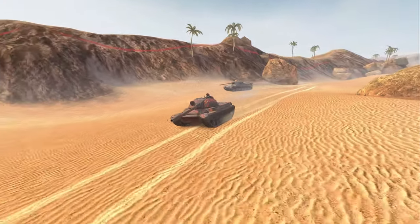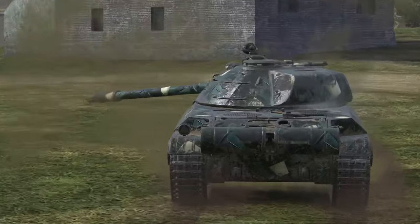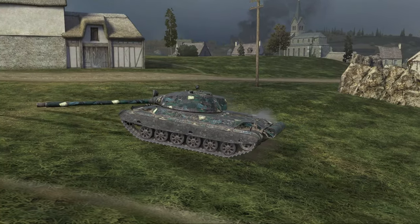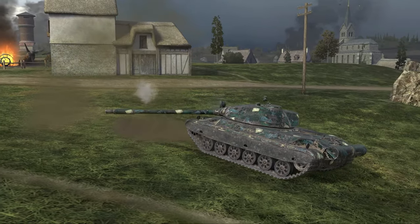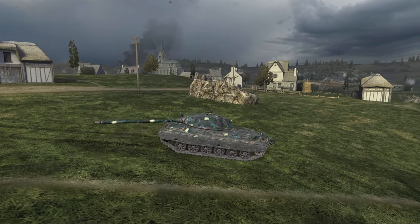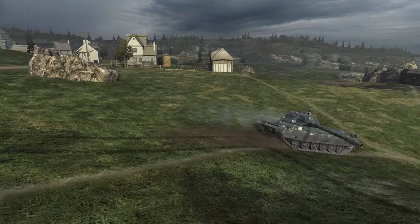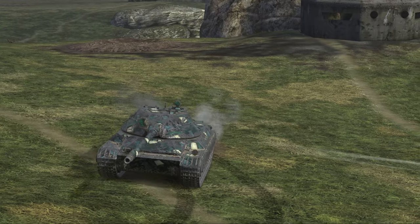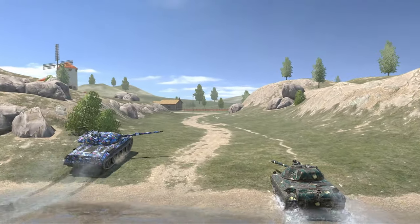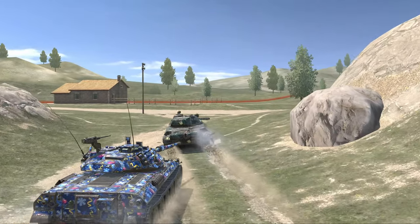That's literally all you need to know — it's a terrible tank in its entirety. The Object 140 at least once was great, and the Vicar's Light was once decent before nerfs, but the CS-63 has been utterly garbage for its entire lifetime. Even the AMX 50B was once good when it had its three-shot autoloader. That's why the CS-63 is the number one worst tank in World of Tanks Blitz — but that's just my opinion. What are your bottom five Tier 10s? Let me know in the comments.